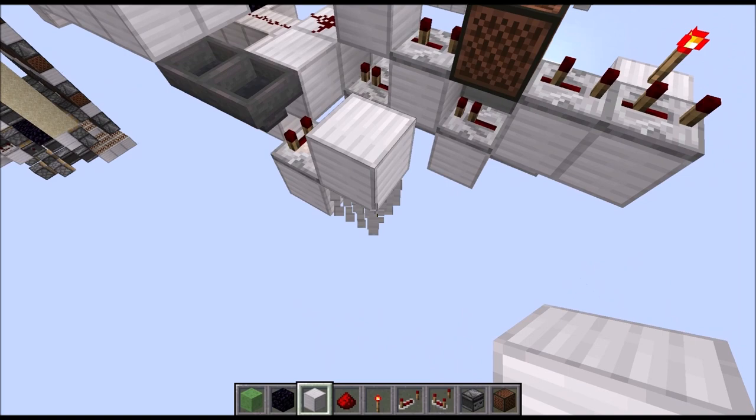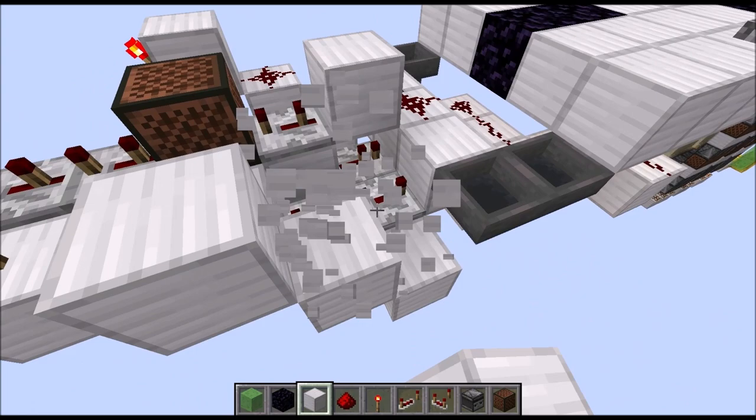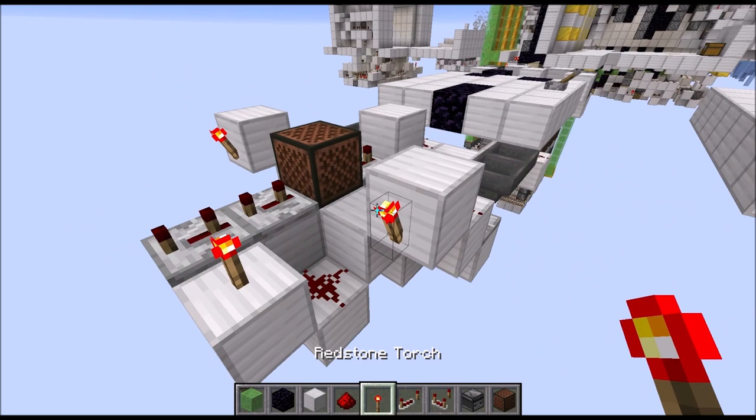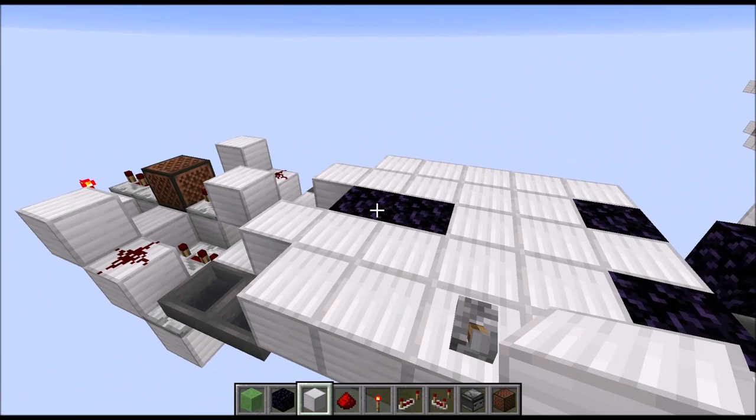Next to that we need a raised block and a torch on the side of it. The same at the front — three blocks going up diagonally. Dust the comparator and our torch, and with that the control circuit is more or less done. Now add a few more blocks to the floor diagonally to those strips of obsidian on the left and right side.